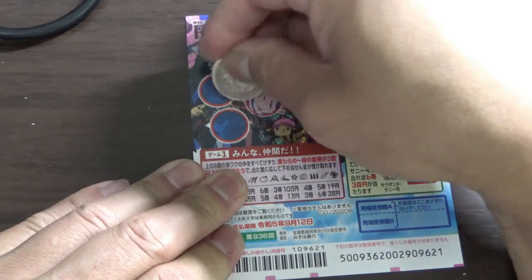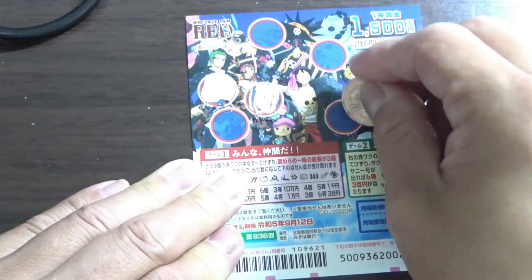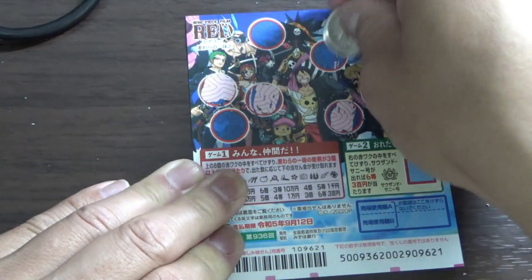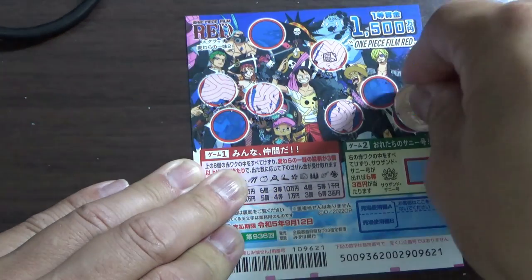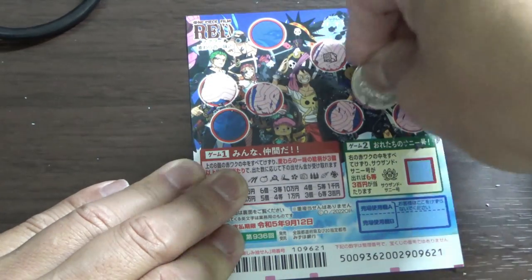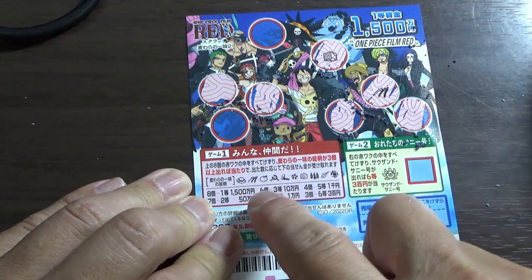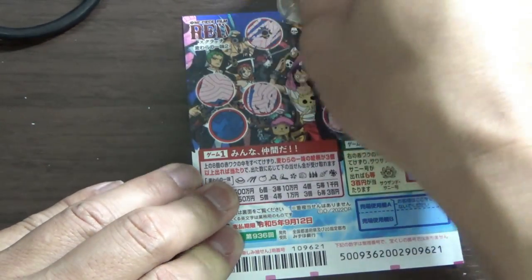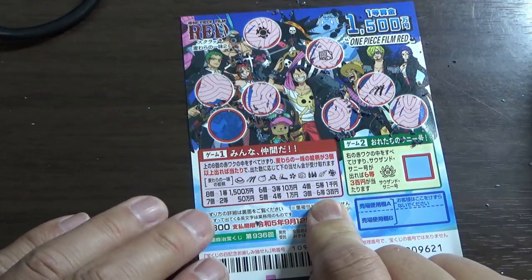No picture on the first orb. As long as I find three pictures — they don't have to match, just three pictures. I've got one picture here. Nothing on that one. Okay, another picture. I need to find at least three. Okay, I have at least three, so I have the sixth prize so far — 300 yen. That's good.